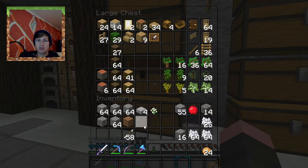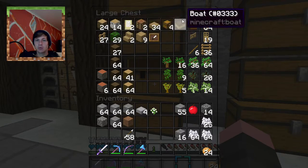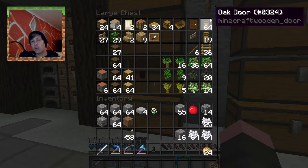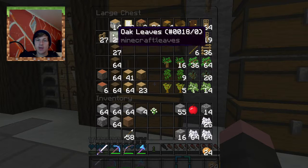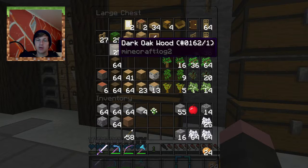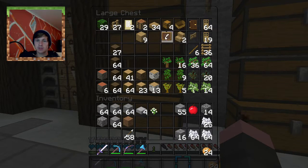We have a ton of dark oak wood — that's going to be the wood we have the most of right now. We have very little acacia wood, actually, so we might need to do that sometime. Oh my god, 64 doors — yeah, because I was doing the trading thing with the villagers. We have some of this kind of wood and some of that kind of wood, some birch and some oak wood. Just some wood, nothing really special. Some chests.